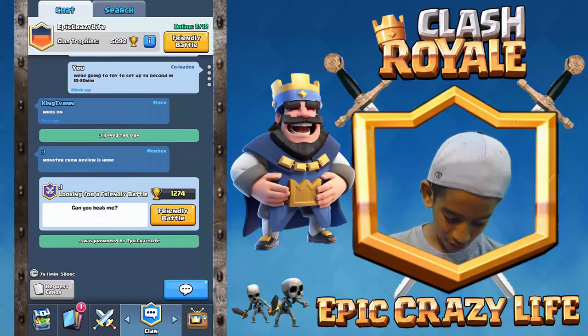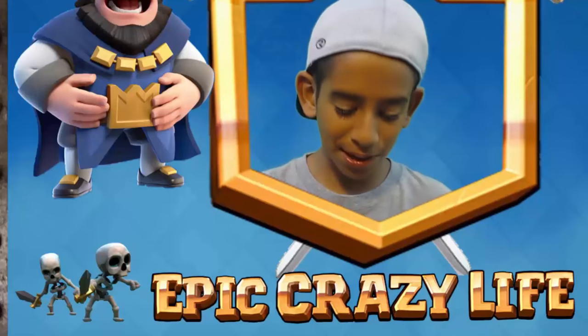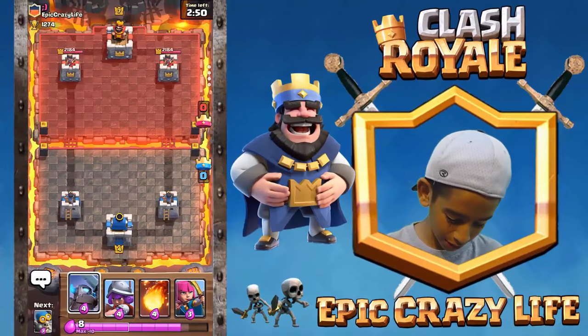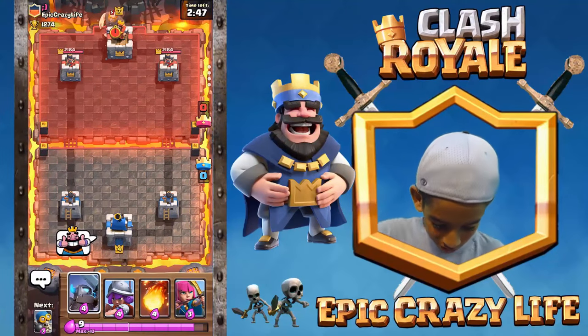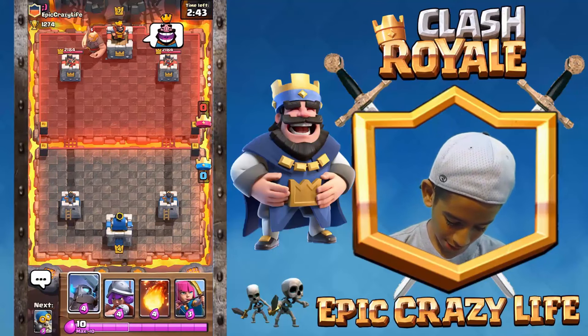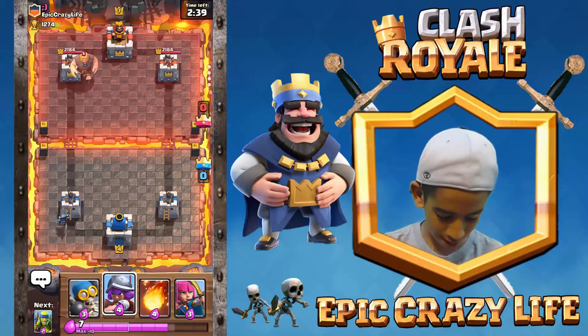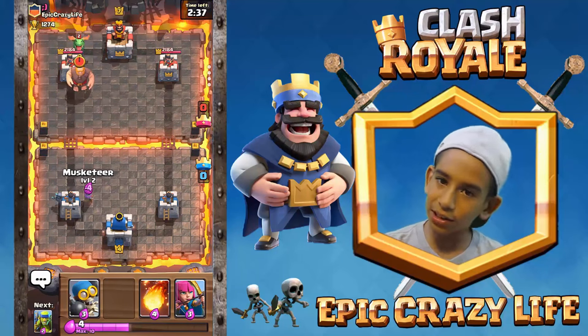He challenged us — should we verse him? Okay, we're probably gonna get destroyed. Thumbs up. Level 5 Giant — not gonna worry about it, not gonna worry about it. We're gonna focus in, hopefully this shouldn't be too bad. I'm definitely gonna try and get one tower.